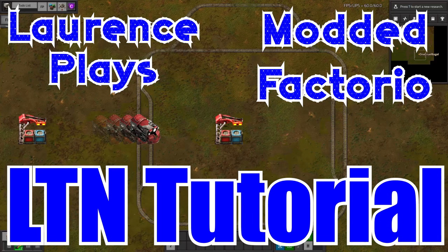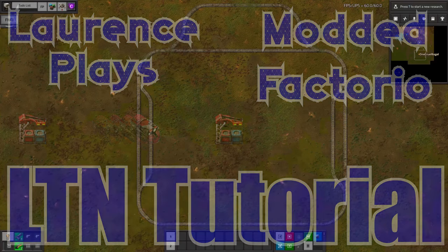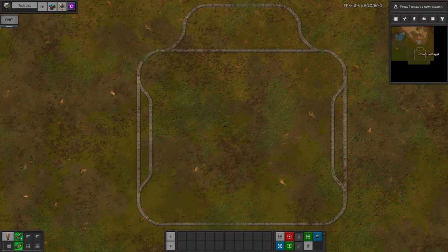Hello and welcome to LaurencePlays for a Factorio tutorial. Today I'm going to run through how to configure a basic LTN setup. LTN stands for Logistics Train Network and essentially allows your trains to work like logistics bots, collecting from provider stations and dropping off at requester stations.